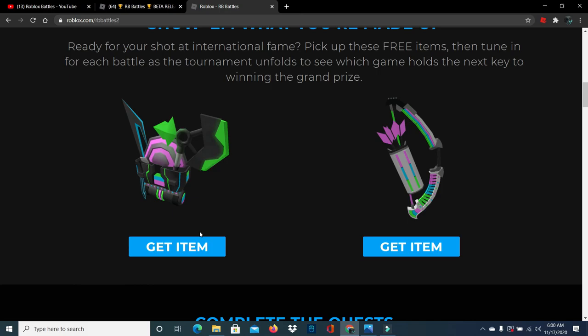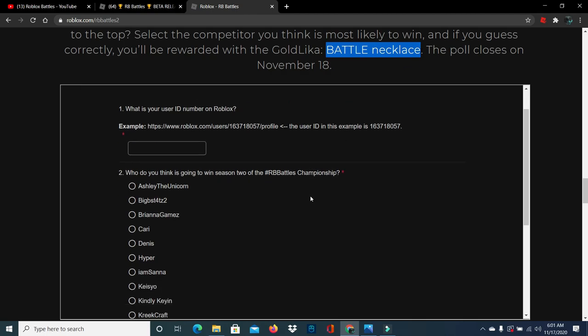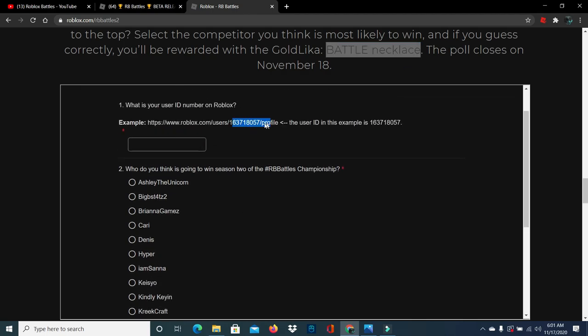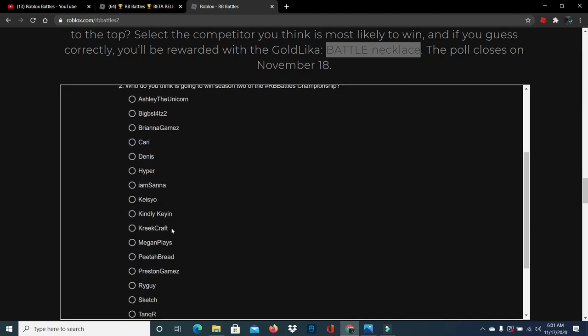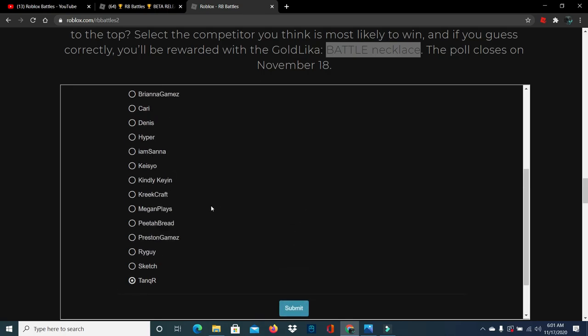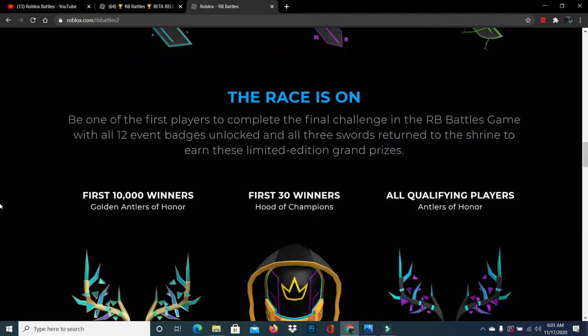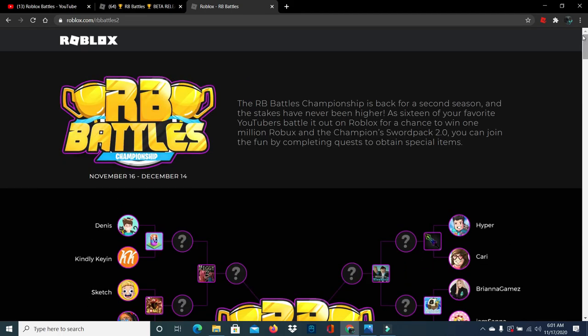You can also win a Battle Necklace, which is absolutely amazing. All you have to do is enter your Roblox profile number and then choose or guess who is going to win — I think Tanker is going to win. Then just click the submit button, and if you guess the right creator you're going to win the Battle Necklace. I'll see you guys very soon — have a really nice day, peace out!